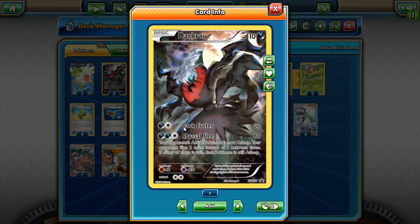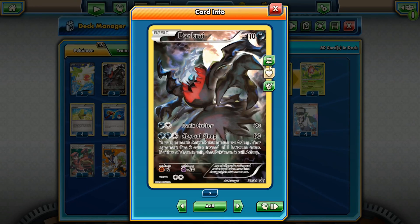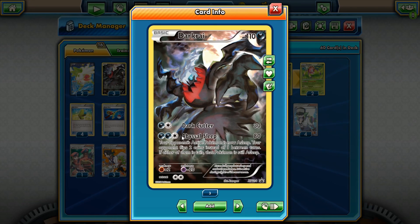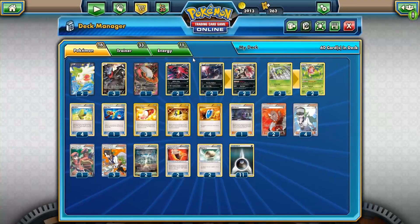So the idea is: Darkrai hits for 80 with Abyssal Sleep, plus 10 from Fighting Fury Belt, plus 10 from Reverse Valley for Darkness Pokémon — that's 100 damage. Plus Poison damage between turns — 10 from your turn to your opponent's turn, and 10 more coming back. That's 120 damage in one turn, and they stay asleep very likely, since they need two heads to wake up. You could hit them with another Abyssal Sleep next turn and keep flipping tails — by then they'll probably be knocked out.